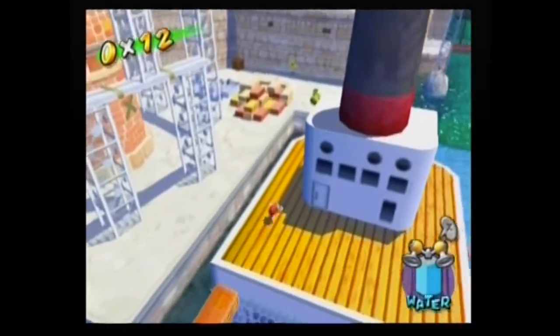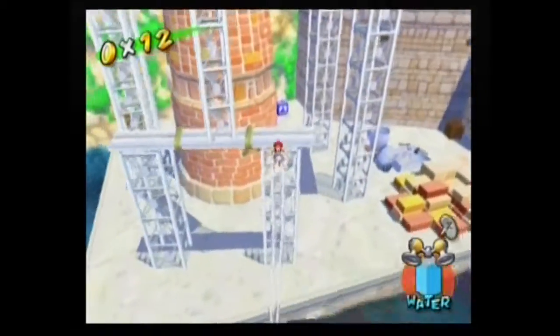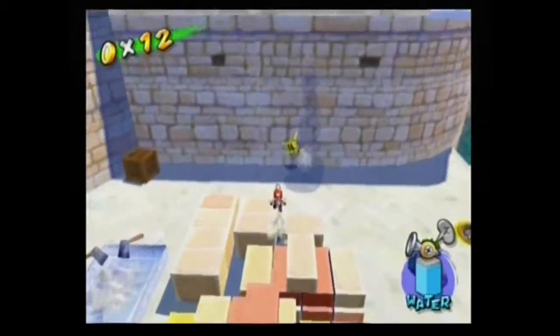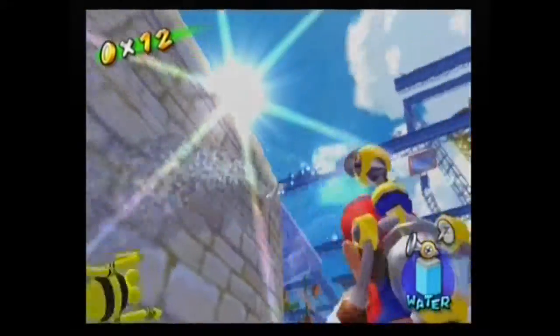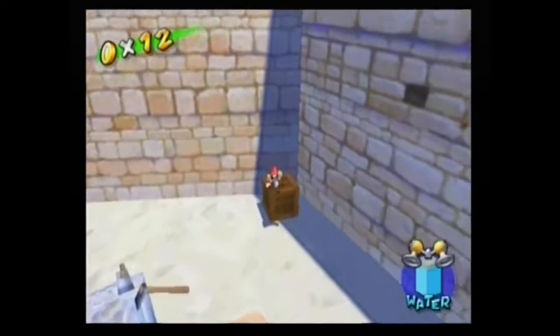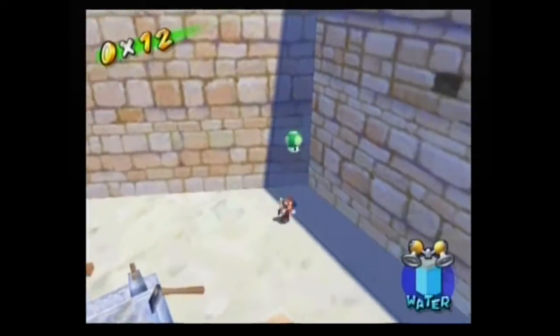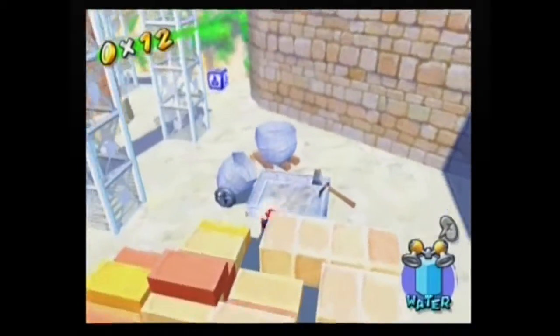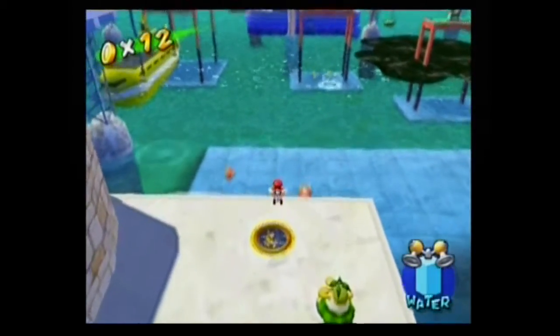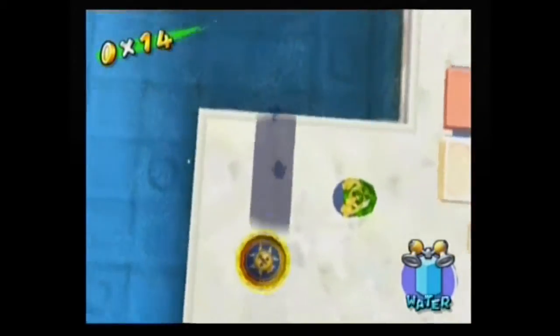We're gonna ignore that blue coin just a little bit. Little gusty things don't give you anything. You can get blue coins by shooting this wall - or just regular coins by shooting the wall. But nothing seems to be appearing, so we're just gonna move on. One up - save a water refill at least. Now we're gonna go down to the sewer, because there are plenty of coins down here.